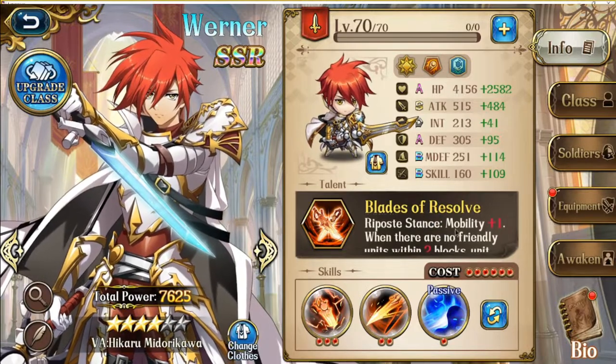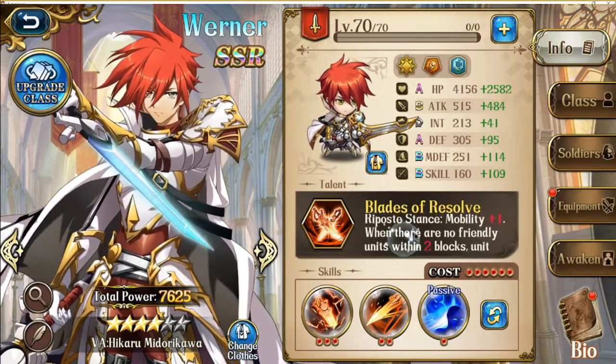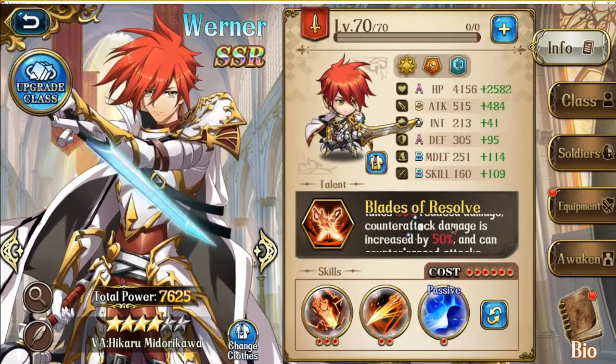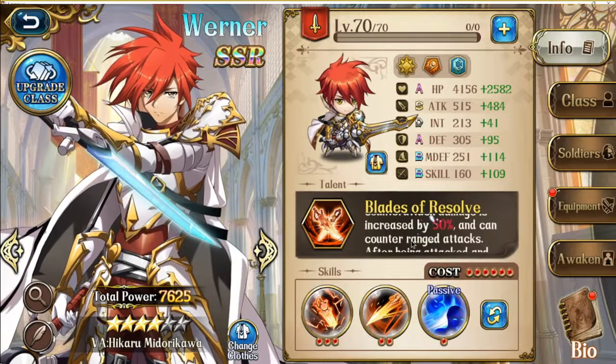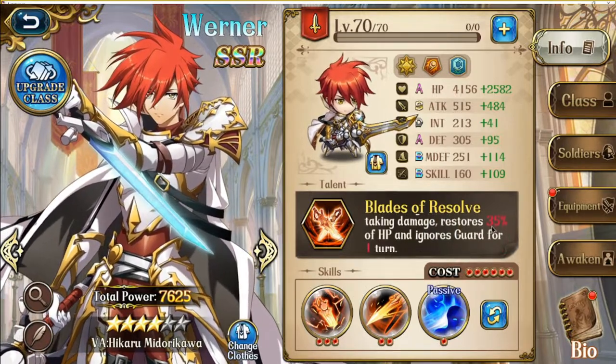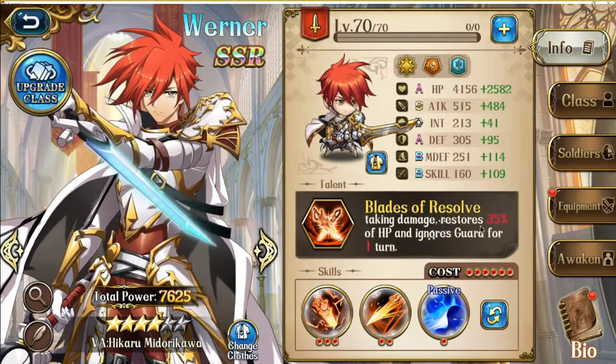Next we have Riposte stance: mobility +1, and when there are no friendly units within 2 blocks, the unit takes 35% reduced damage and counter attack damage is increased by 50%, and can counter range attacks. After being attacked and taking damage, restores 35% of HP and ignores guard for 1 turn.